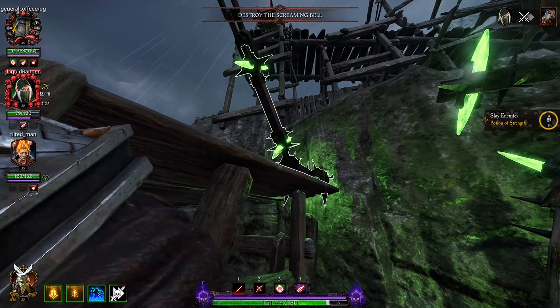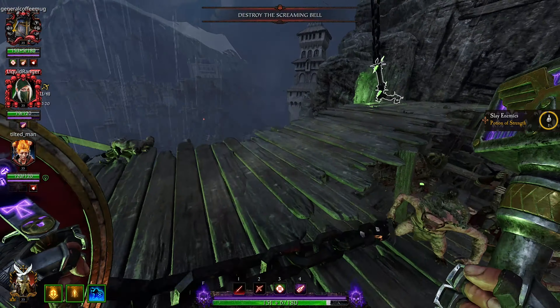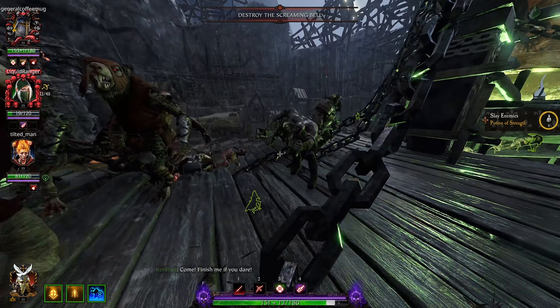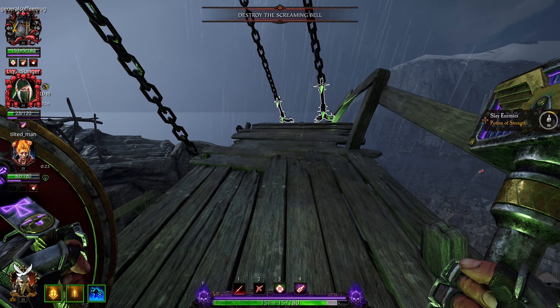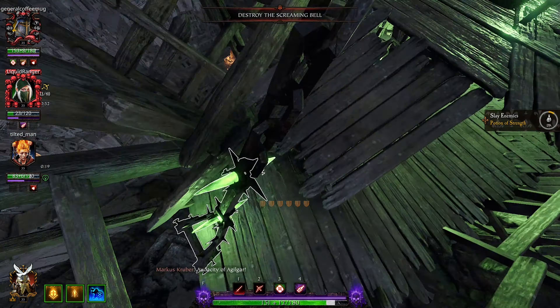Vermintide 2 is all about teamwork. Part of the fun of the game is planning and constructing a team that is going to work well together. Usually teams are built based around careers and the specific benefits they will bring to the table. But what if we did something different this time? How could we construct a squad based around two-handed weapons alone? Would it even work? Let's find out.